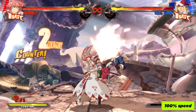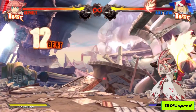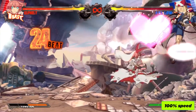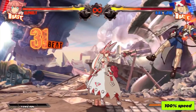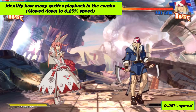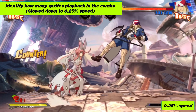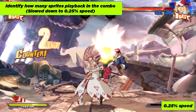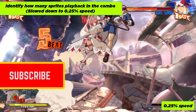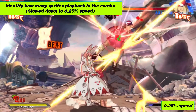How many sprites do you recognize in this combo? Maybe Elfield is just too fast. Let's fragment this to 25%. Try to read the line of action and the possible frame count when she uses the blasts and hits. If you've come this far in the video, please don't forget to subscribe and hit the bell button so you don't miss Part 4 when it's uploaded.